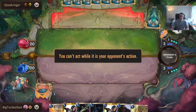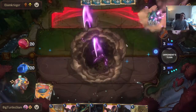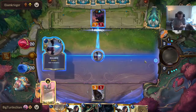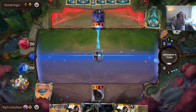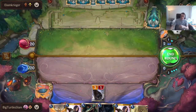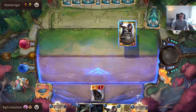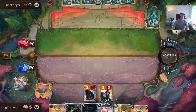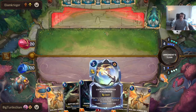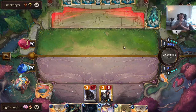Play something for me — I need it. Play your one-health unit. Yes! Avarosan Marksman! Oh my gosh, that's so good. We grab our card, get our Piltover Peacemaker in hand. This is looking really good.